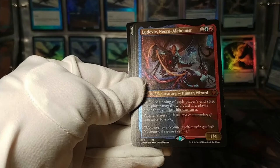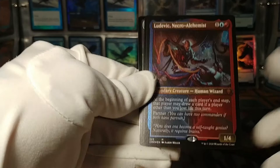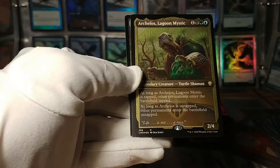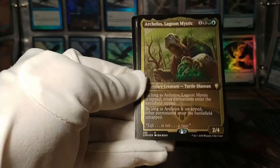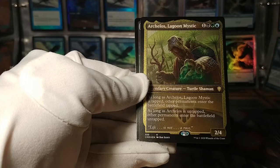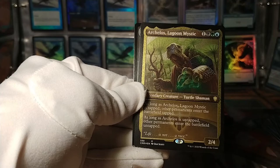Here we have an etched Ludevic, which was one of the original partner commanders. At the beginning of each player's end step, that player may draw a card if a player other than you lost life this turn. And here we have Archelos, the Lagoon Mystic: as long as it's tapped, other permanents enter tapped; as long as it's untapped, other permanents enter untapped. I feel like this could be an incredibly annoying commander to play against. I actually really like this legendary turtle shaman on paper, but to actually play it — I feel like it would be a feels-bad card for everyone else.